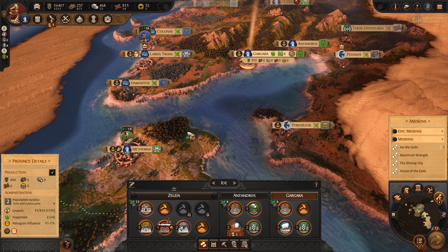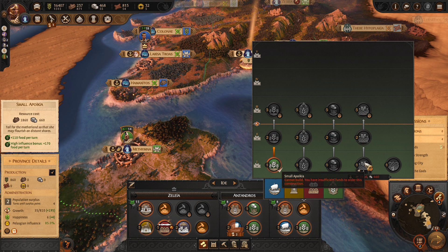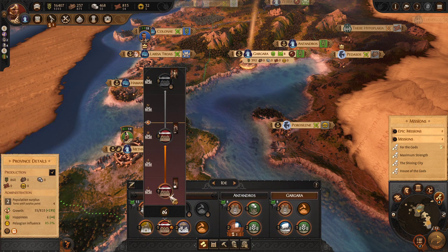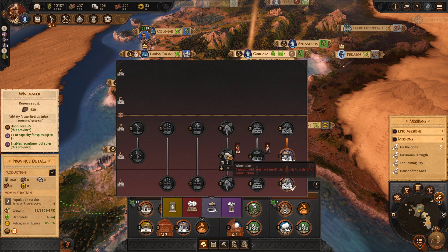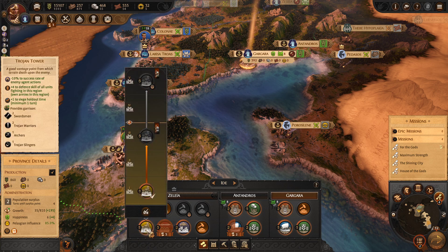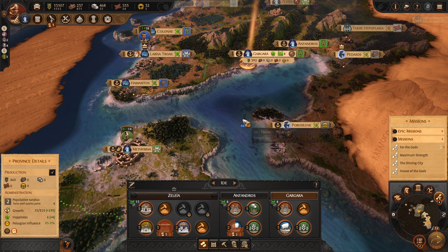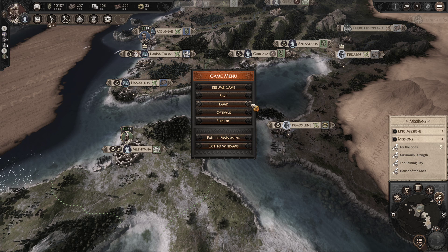We can upgrade the settlement and get a temple now — whether to Hera or Aphrodite. Now we can get better units unlocked. There's a lot of work that needs to get done: trade up for wood and stone, and we probably want to go with the winemaker building so we can recruit more spies and get more residents. There are just a lot of buildings to explore. With that in mind, we're going to go ahead and end the episode here. Thank you guys for tuning in — make sure you like, comment, and subscribe, and I'll see you guys there. Adios!